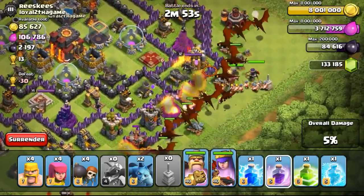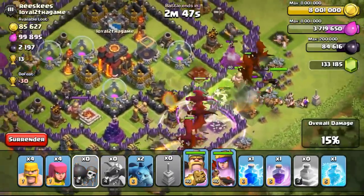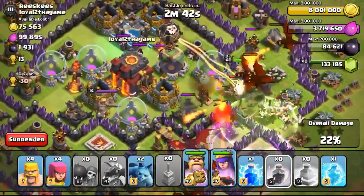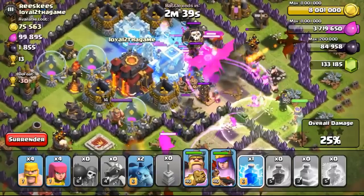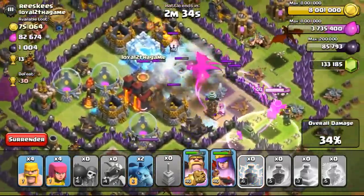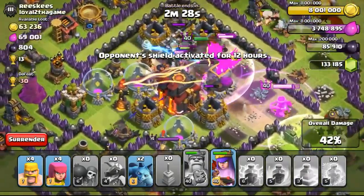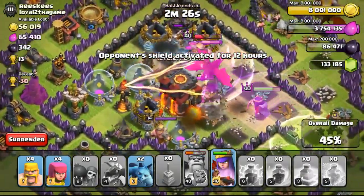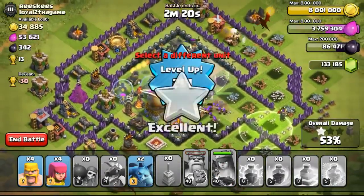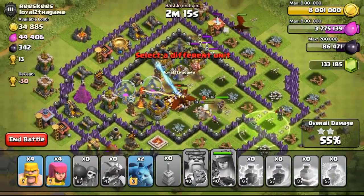Dropping a rage spell over here so that my dragons will be raged up. Hopefully my King and Queen will go into the core. They are actually going into the core. I think I will drop a freeze — probably freeze the wizard and the witch. Dropping a lightning to take them out. My King — I think I better rage him up right now. Both of the Infernos are set to multi, so it's a little okay for me. The Queen is targeting the town hall now, so just doing it now. With another 10 more EXP, I level up to 291.